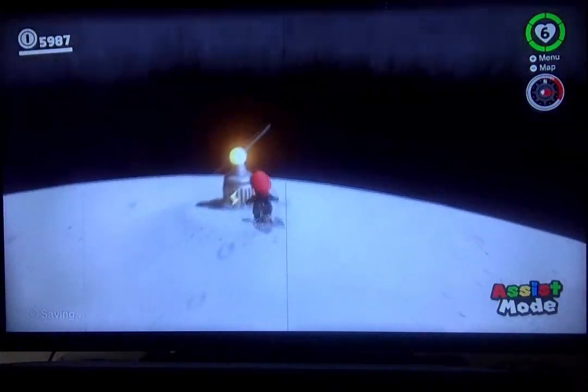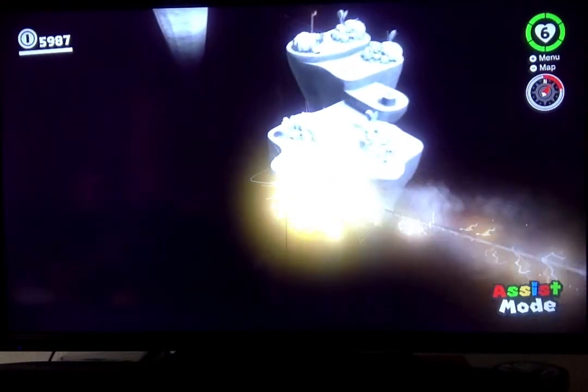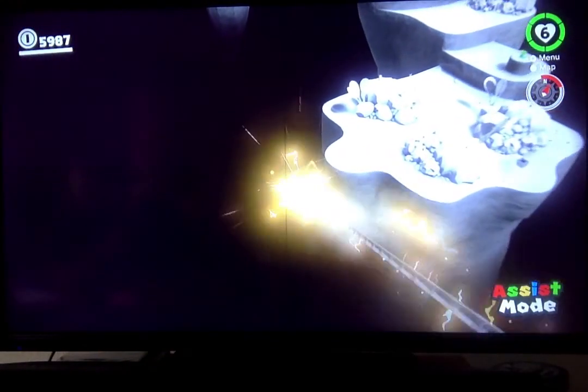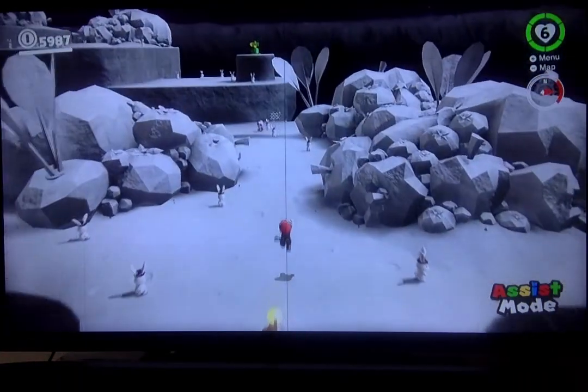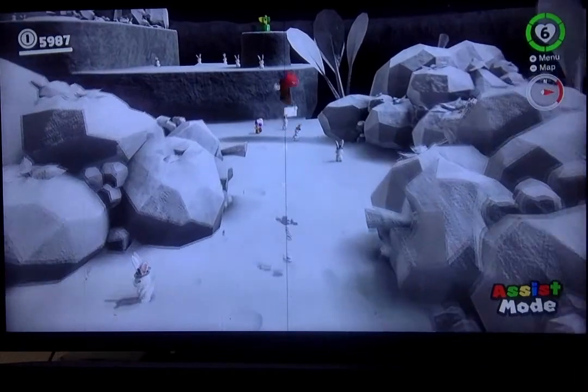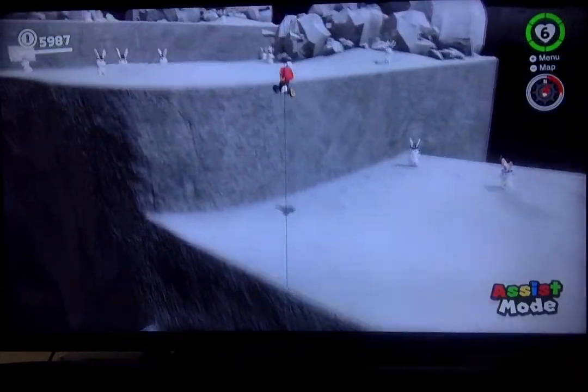What you're going to want to do here is just get this pole right here and head down to the main island. I think this is a really cool one — it's going to be awesome, you guys are going to like it a lot. This is the third secret in the game.